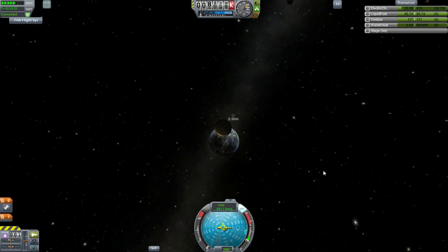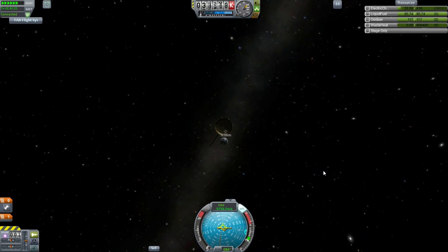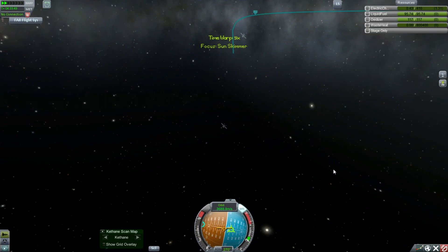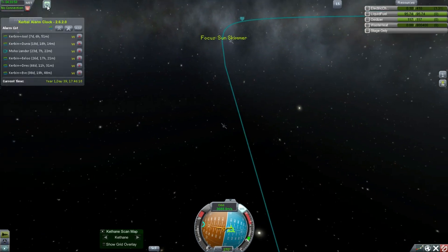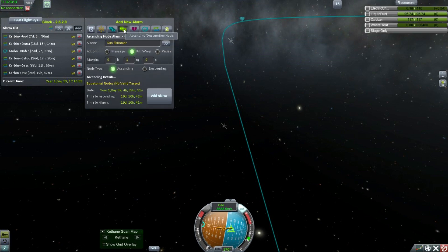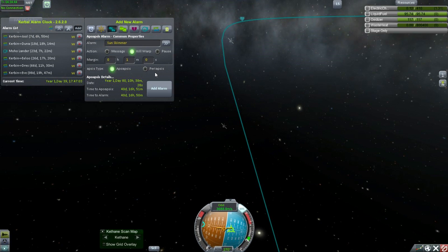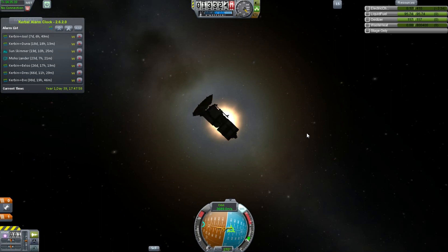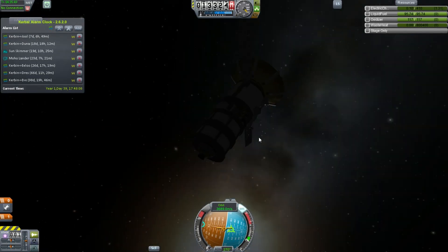This spacecraft is shooting off into deep space and it has a long way to go. It will probably get there before the one gets to Moho, but it won't have to perform any course corrections. We'll set ourselves a periapsis timer — that is going to be 19 days away. It'll get there before we get to Moho, which means we'll need to remember it.